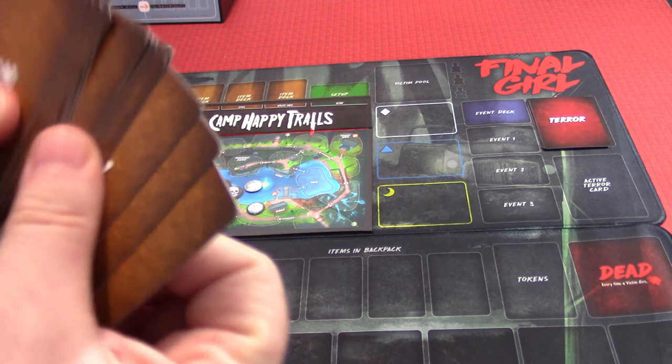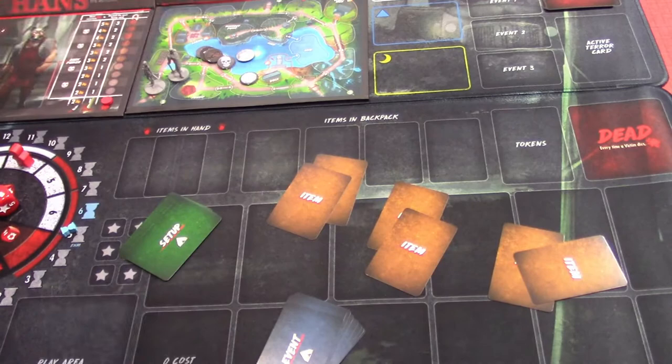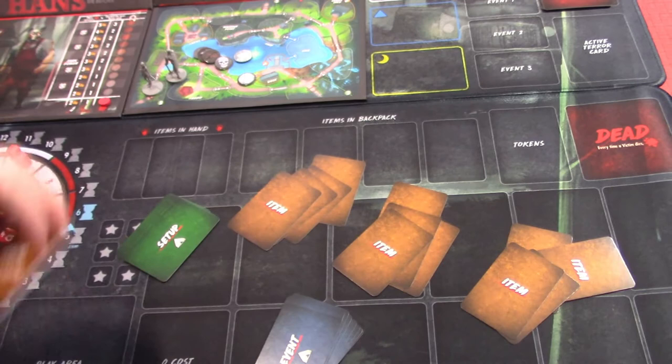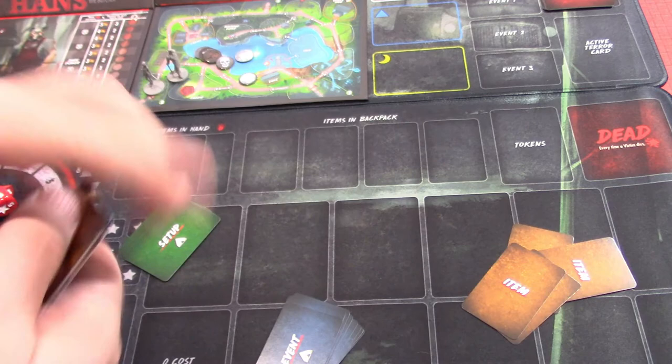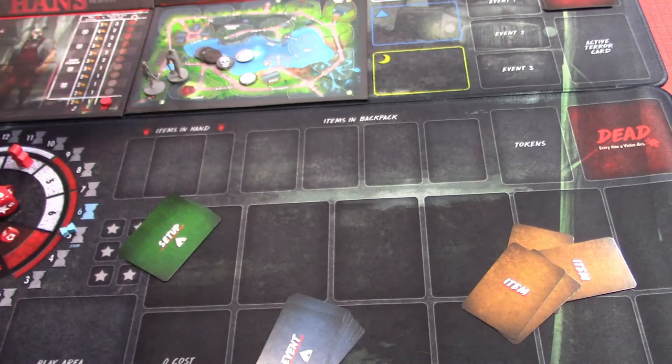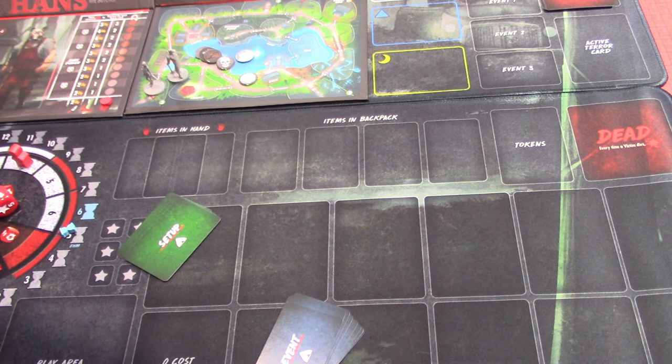Those are going to go in the three item deck spaces up above. We'll put four in each pile. Then flip the top card face up. In the cabins we're going to have an aluminum bat, in the docks we'll have mysterious pills, and in the utility shed we'll have a whistle. I'm sure that whistle will come in handy even though it sounds like a silly item.